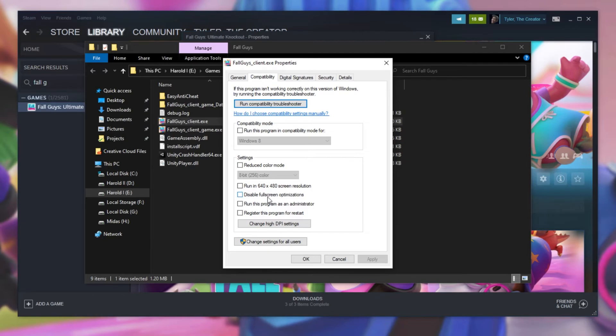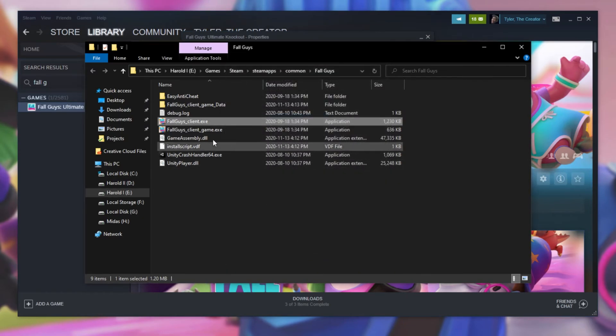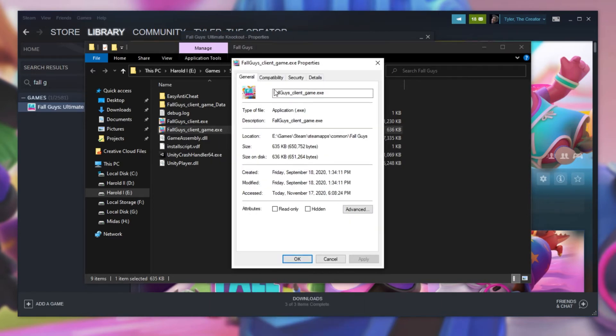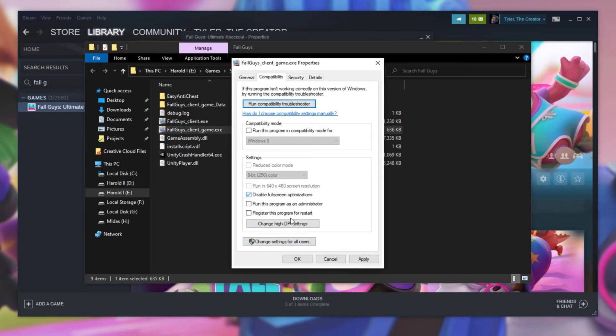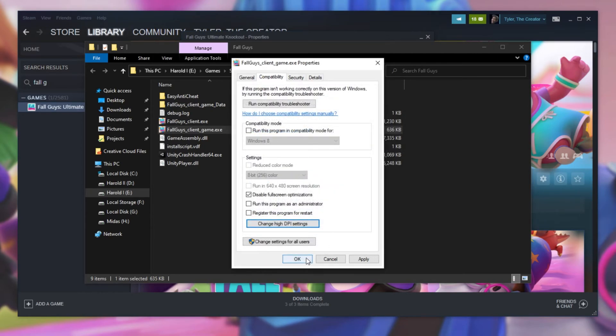Once in here, simply check Disable Full Screen Optimizations, then hit Change DPI Settings at the bottom, check the bottom checkbox, and set the drop-down to Application. Hit OK, OK. Then right-click the second exe in this directory, Fall Guys Client Game. Once again, go to Compatibility, check Disable Full Screen Optimizations, change High DPI Settings, check the box at the bottom, set it to Application, OK, OK.